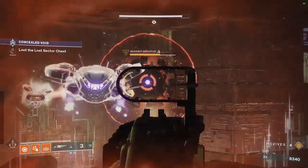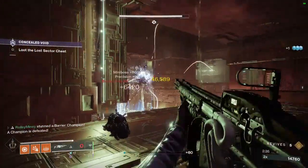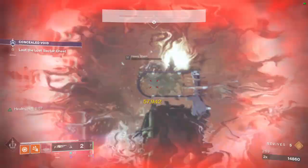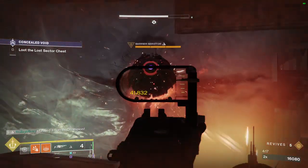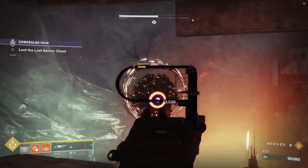Next: Arbalest. This is a special ammo linear fusion rifle that you can get randomly from exotic engrams. It is very effective in breaking any type of shield, even in very difficult PvE content. Arbalest also breaks barrier champion bubbles, which will be very handy in the tougher version of the Witch Queen campaign.